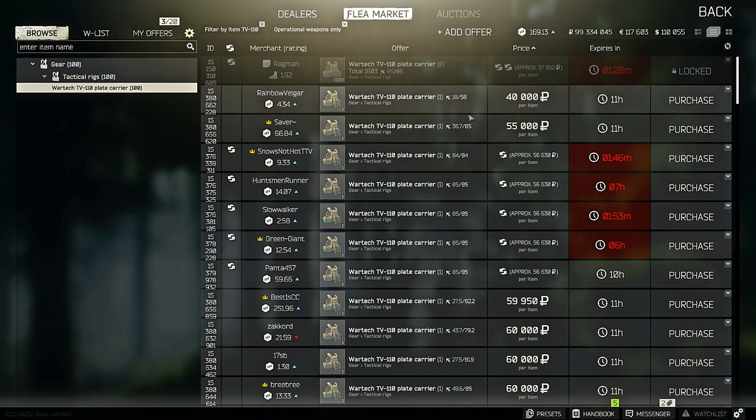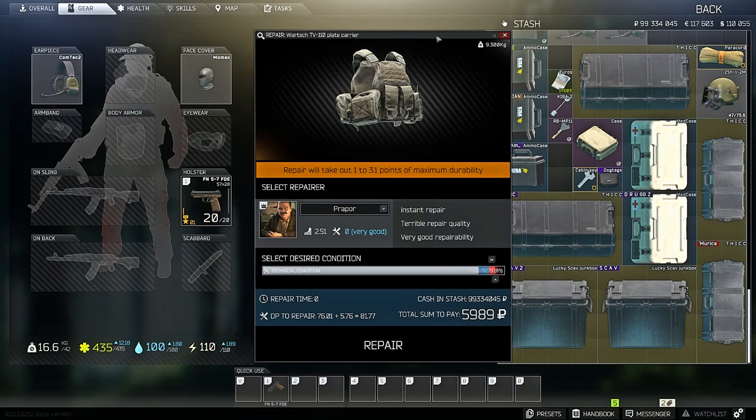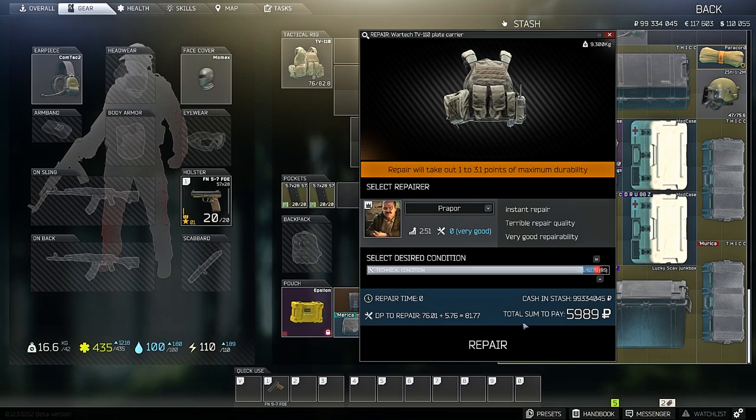But absolutely never buy this if it's degraded. Like I said, it's like the BMW — you don't repair this. Since I bought this for 50k and each durability point costs 1,000 rubles, the value of this rig is just 76k. I want to add myself a little more survival percentage, so I'll repair it since I'm not going to flip it right now. But if I go into a raid and it falls down to less than 30k or 40k, I'll just go ahead and sell it.